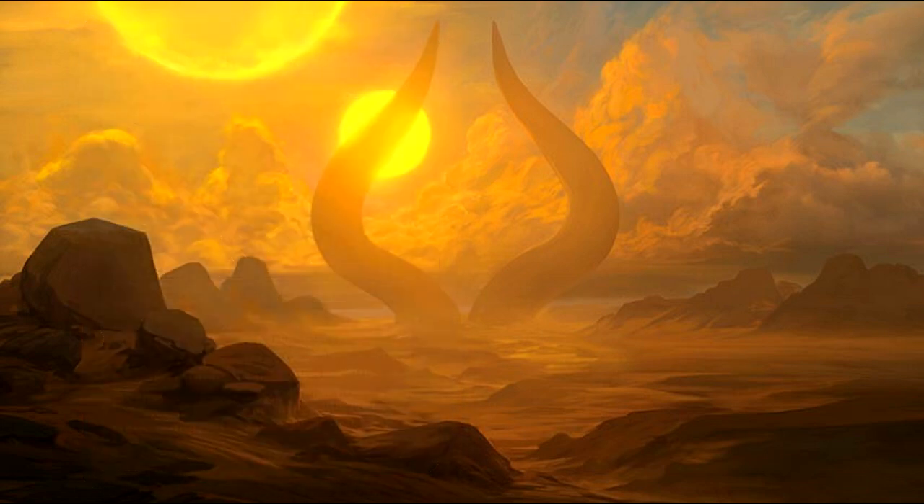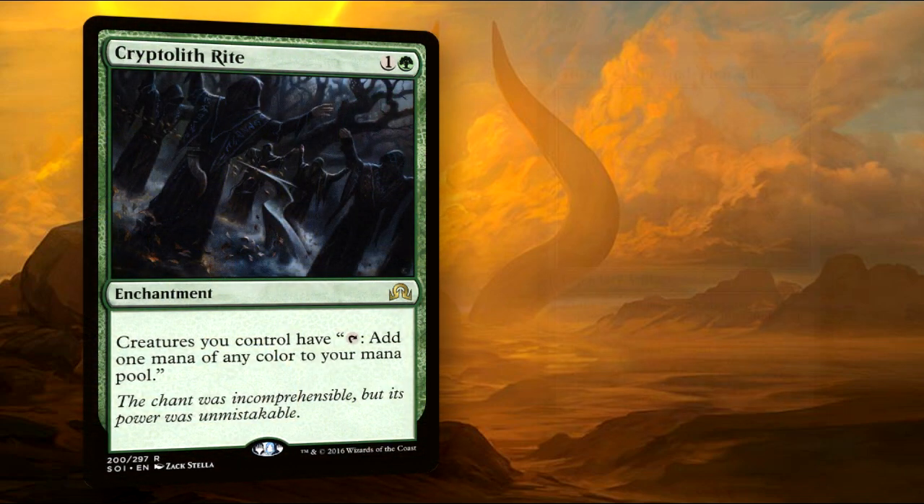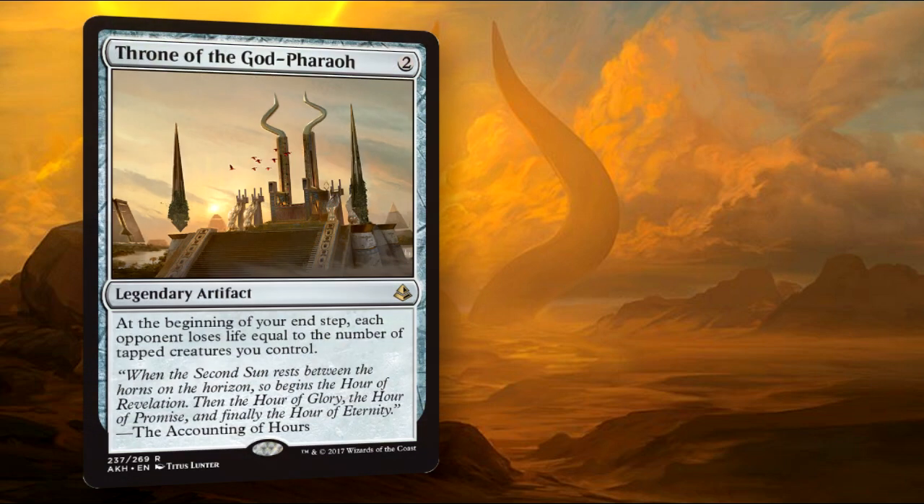Now we've begun to amass an army, and we need to include spells that are going to make effective use of going wide with creatures. One of the best synergies in this deck, especially when you have a lot of creatures, is Cryptolith Rite and Throne of the God-Pharaoh. The former lets you tap all of your creatures for mana, which can put you from having five mana to fifty very easily with this deck. The latter burns each opponent for the size of your tapped-out board. Just having ten creatures — which isn't even hard in a deck like this — will take out a quarter of each opponent's life. Each.